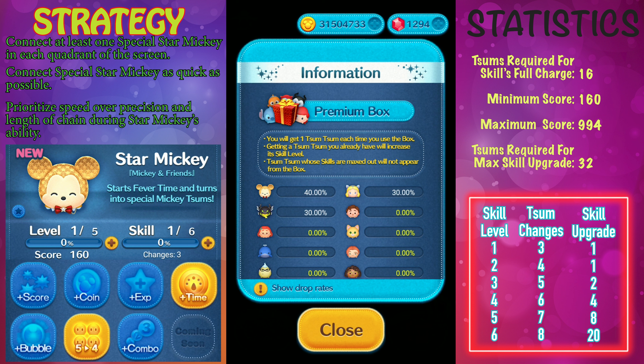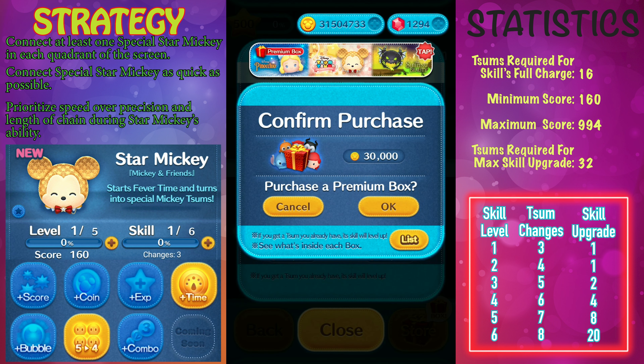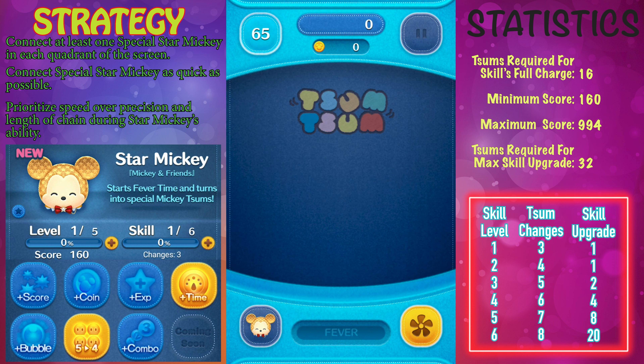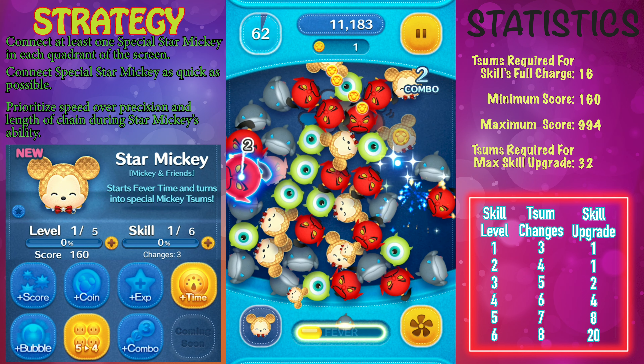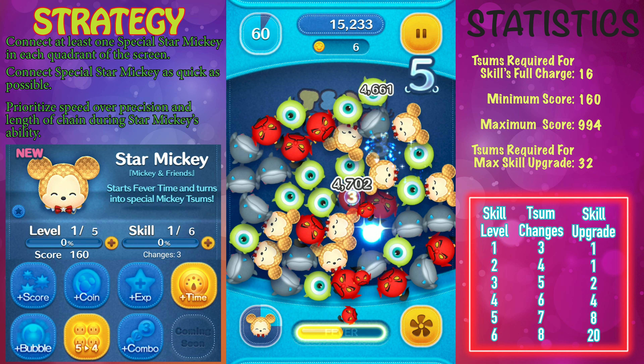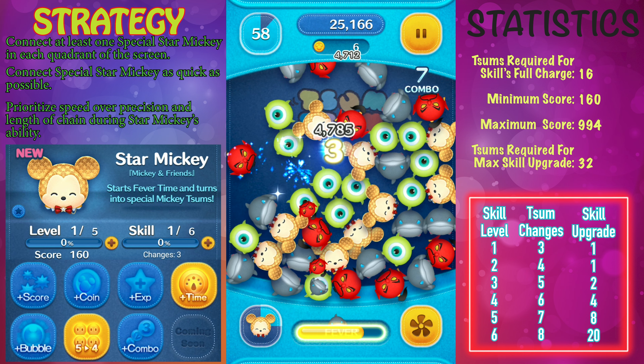The game demonstration you're about to see is a skill level one game demonstration. I am playing with the 5x4 and time boost on, so just for your reference. The ability description for Star Mickey is that he's going to start fever time and turns into special Mickey Tsums, changing a total of three Tsums. Essentially, three special Star Mickeys are going to show up on the screen.